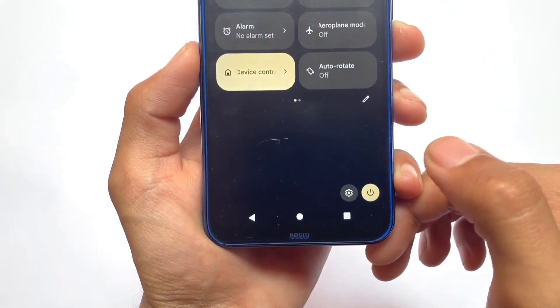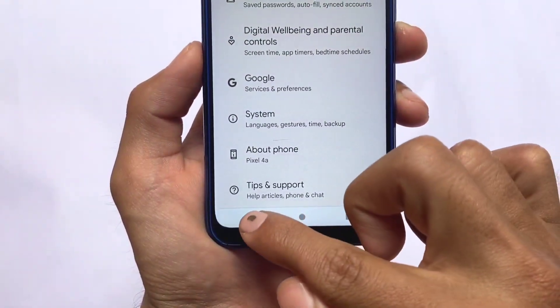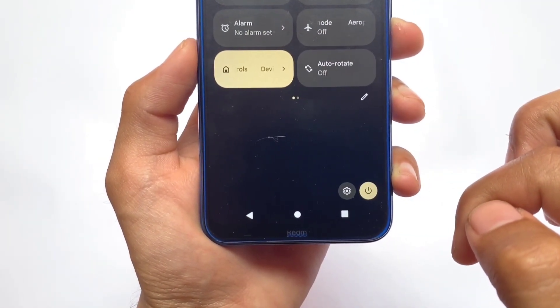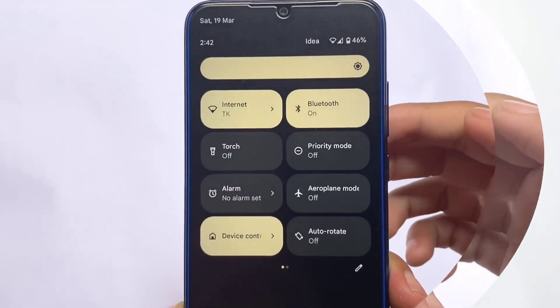Moving on, we have this interesting Quick Settings panel. The settings and power menu are available at the bottom of the notification panel, basically the Quick Settings panel, which looks quite interesting in my personal opinion — something unique, with quite interesting animations.